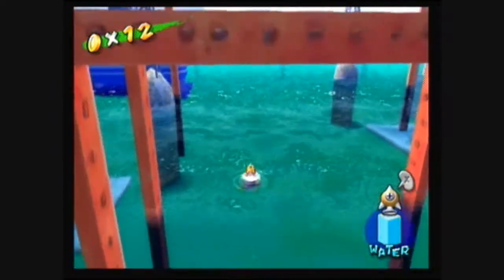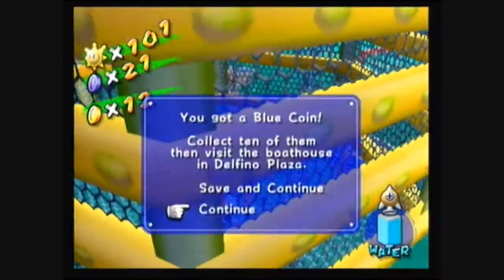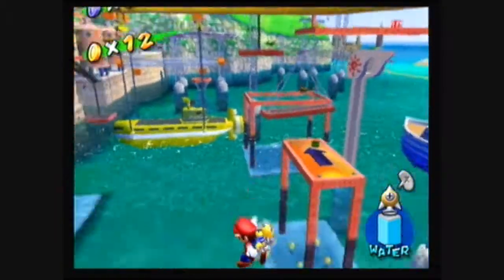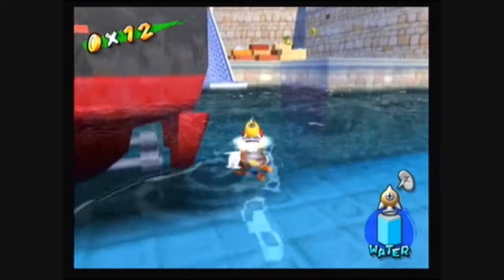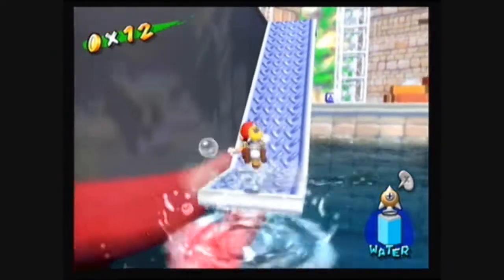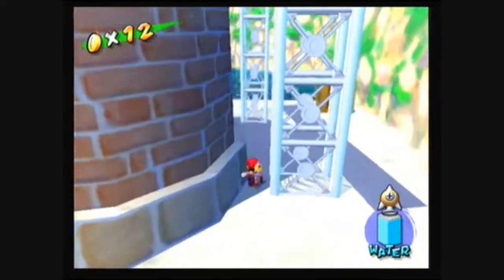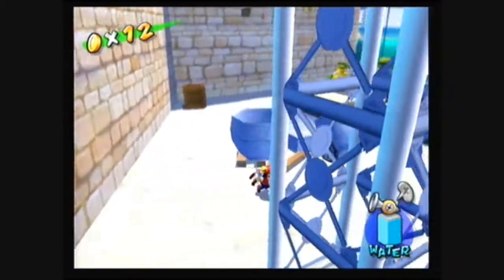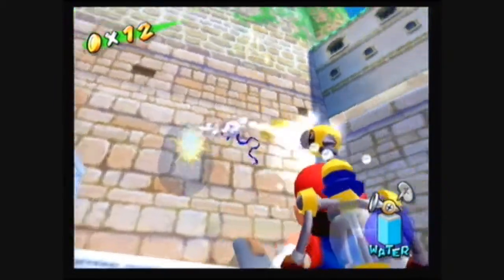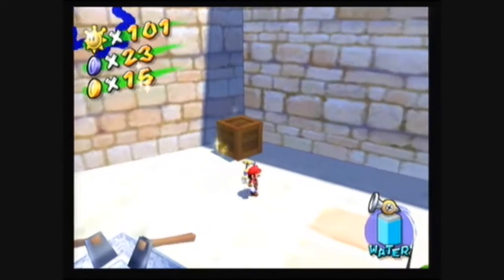Yellow cage, there we go. Okay, kill this blooper. Grab the coin. Alright, the next one we're gonna get is over here, in this box. Coin. And over here, somehow, some way — someone tells you that there's a spot you spray.